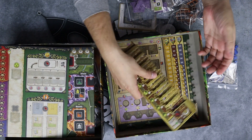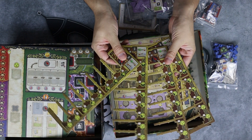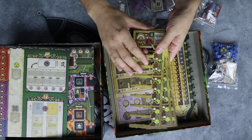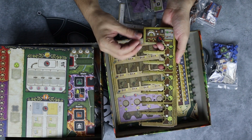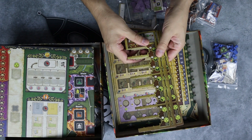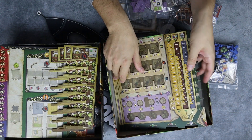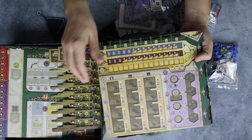Each player gets one of the player boards and one of these special asymmetric side boards. Each of them is different — labeled A, B, C, and D — and all of them correspond to a certain type of tiles tailored to do different things.